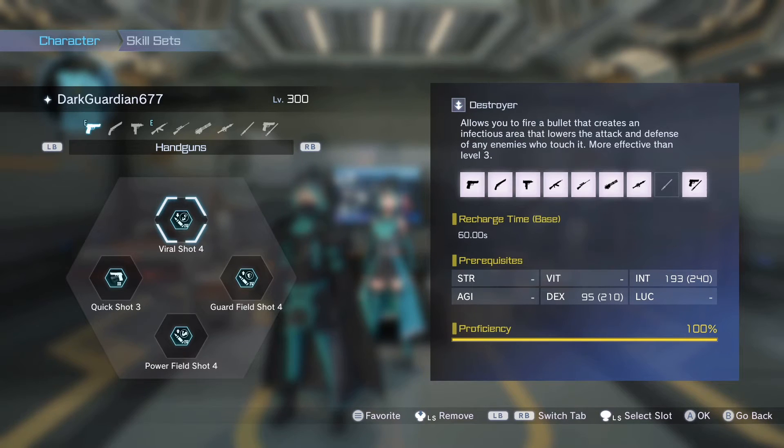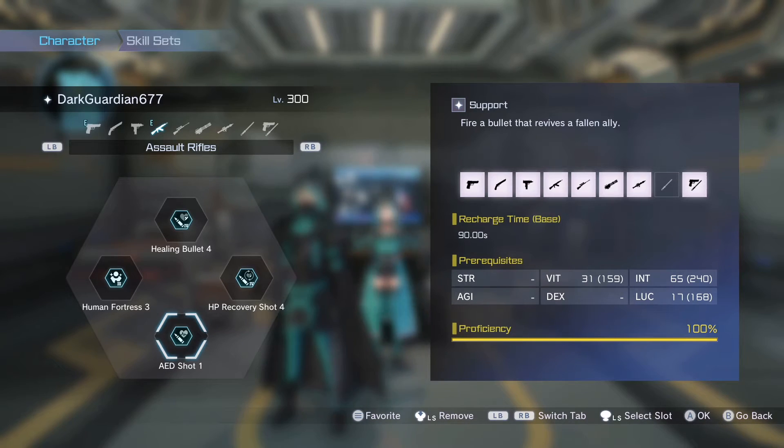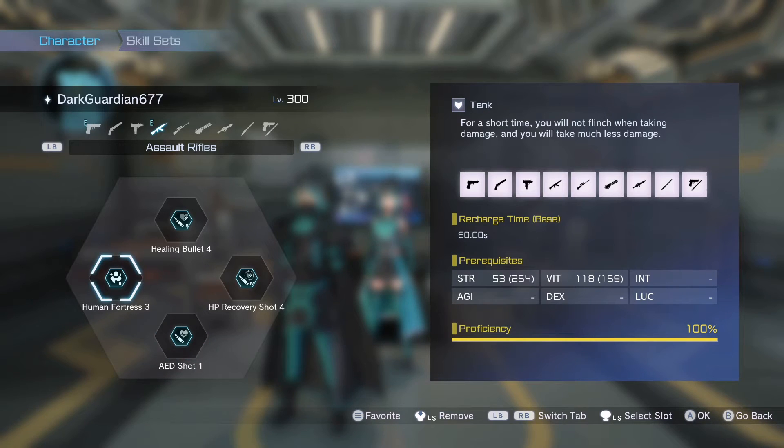Now I'll show you the support so you understand what's going on. One of the support items is good for me and my teammates — it makes me a bit more tanky. I've got Rival Shot 4 from DLC 4, which you get after you beat the campaign and kill the boss the first time. When I pop bosses with that it debuffs them. For support shots I have HP Recovery Shot 4, Healing Bullet 4, and AD Shot — technically the highest available.